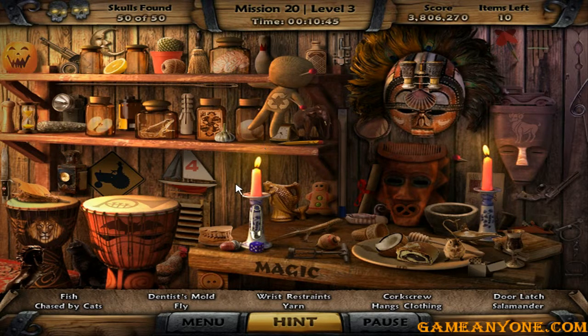I'm kinda close to finishing. Chased by cats, a mouse — I'm gonna find a fish and dentist's mold. A fly... a fly, how do you want me to find a little fly here? Restraints, yarn, corkscrew, Hank's clothing, and door latch and a salamander — no, that's a frog. Salamander.